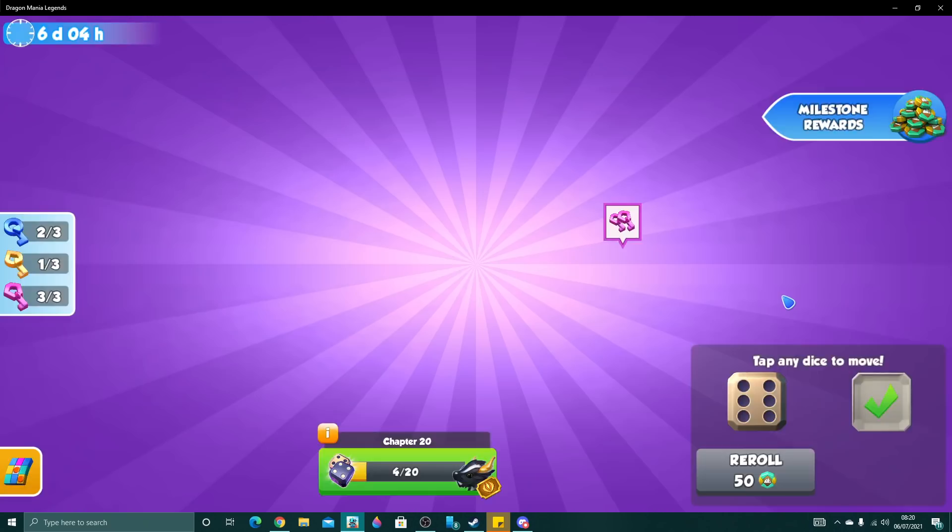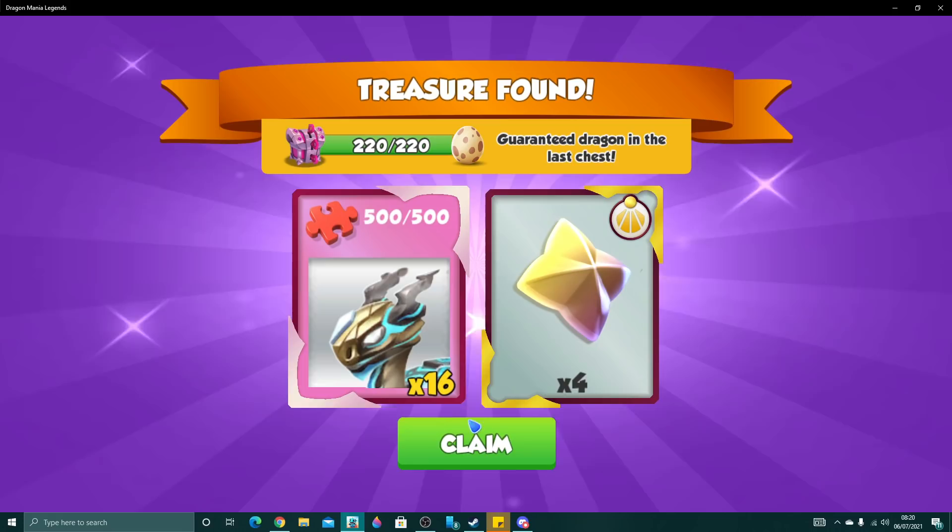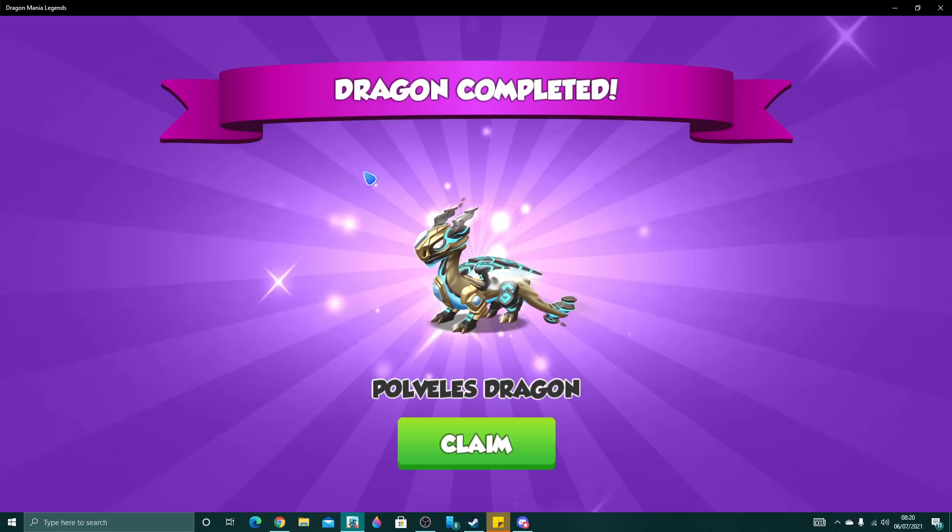This first dragon is indeed going to be the Dragon Board Dragon, Polveles. Because opening up this purple chest marks chest number 220, and we get the last 16 pieces we need to unlock Polveles — because it just gives them automatically.